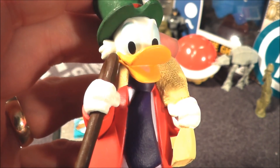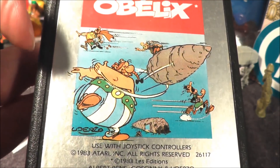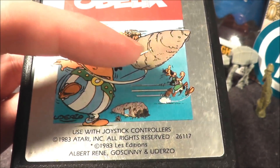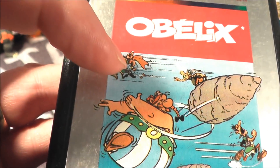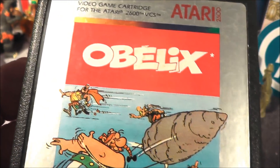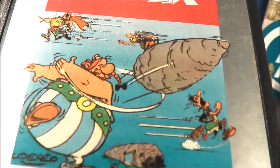Scrooge is here with another character who made his debut in the comics, and that character is Obelix. According to the label art, Obelix is going to throw a large stone at this guy while Asterix rides that stone and uses Jedi mind tricks on this other guy. Awesome! Let's go ahead and take Obelix, pop it in my Atari 7800 pro system, and see how it holds up today.